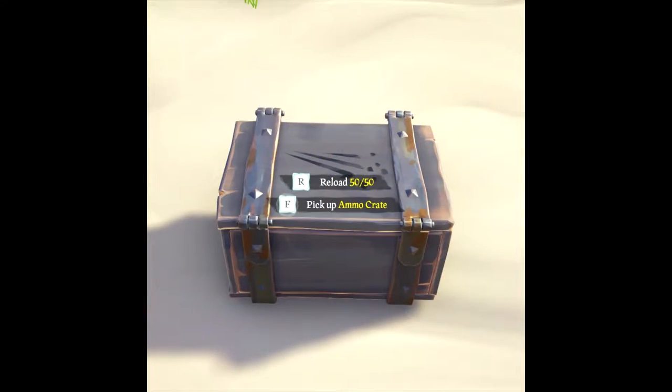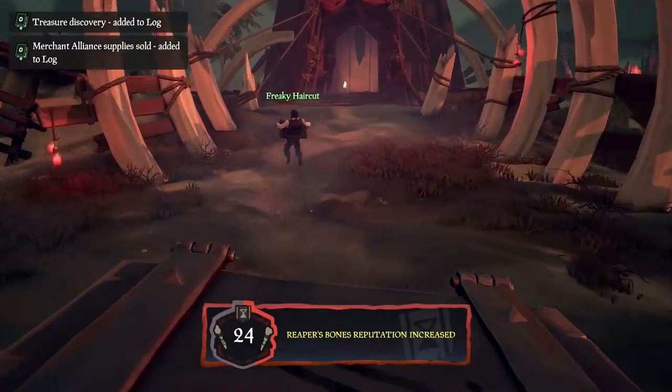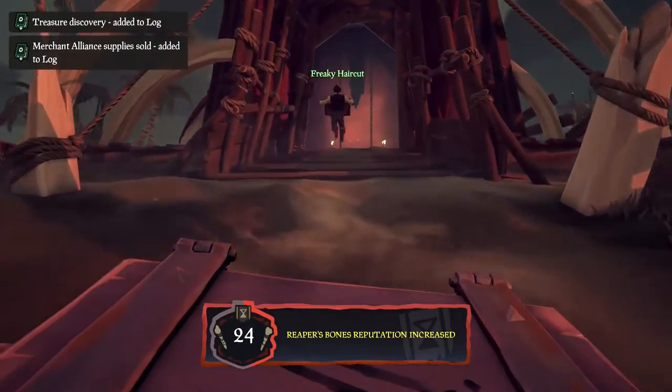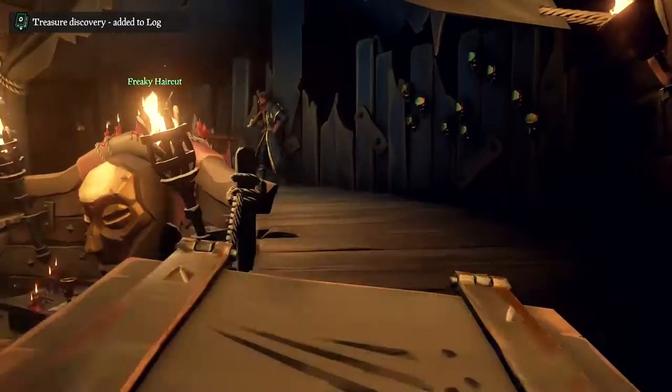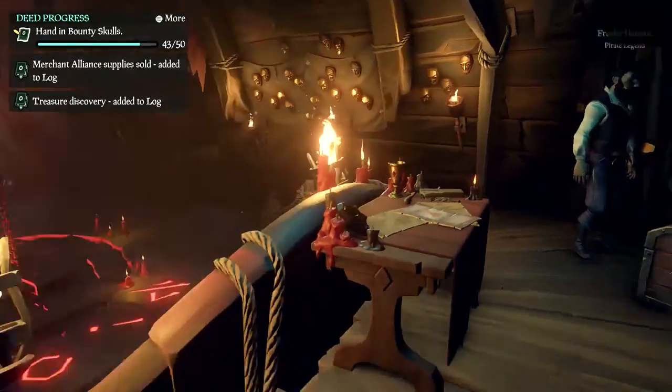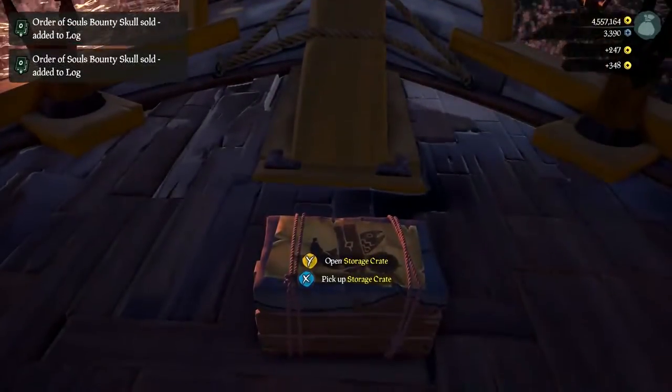Ammo crates be the most abundant on the seas — you can find them washed up on the shore throughout the seas, no doubt washed up from countless shipwrecks. These crates hold 50 ammo for any weapon and can be easily refilled from your ship. Ammo crates being so common, they only fetch between 280 and 520 gold.